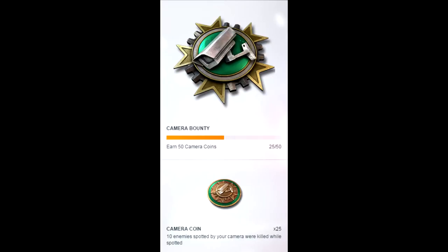Okay, what I'm going to be showing you is how to get camera coins. If you don't know what camera coins are, they are what's used to get the Mach 10 and the Knockout. So basically, how do you get a camera coin?